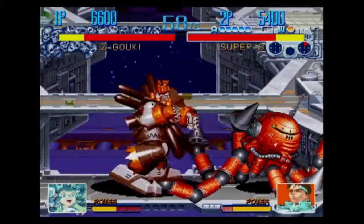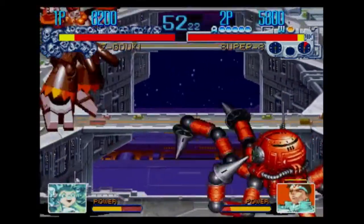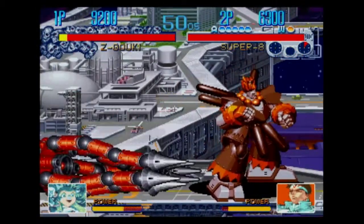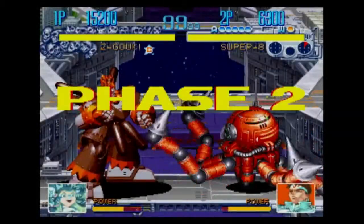In your average Street Fighter game, to do the Raging Demon attack you do light punch, light punch, toward, light kick, hard kick. But Cyberbots doesn't have all of those buttons, so I don't know what I would do to perform that attack.